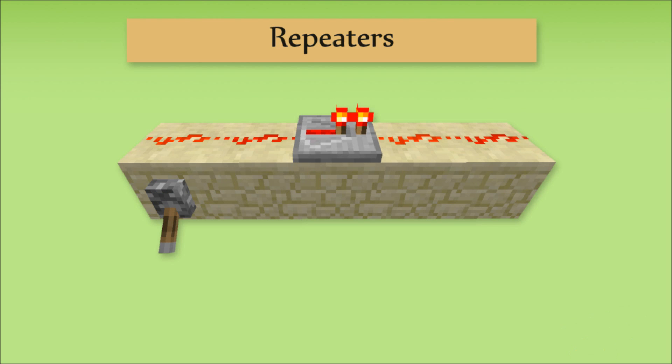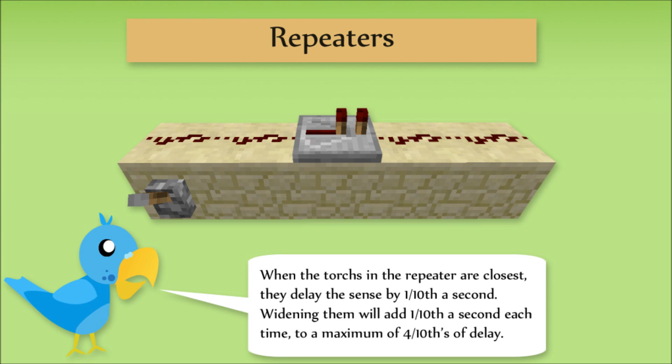There is also another function of repeaters with regard to timing. When right-clicking a repeater, the torches get further apart. The wider apart they are set, the more a sense going through will be delayed. However, this isn't too important until multiple devices are interacting together.